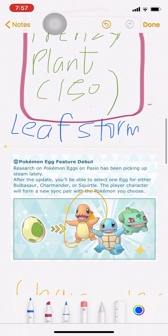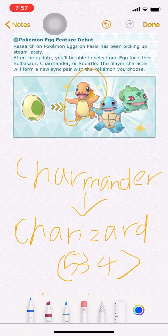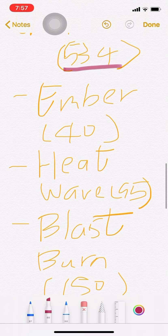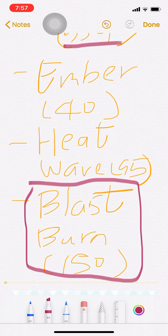Next is Charmander. Charmander to Charizard has a base stat total of 534 — that's 4 more than Venusaur. The moves are Ember, Heat Wave, and Blastburn. Ember is a signature move, but everyone has Ember.